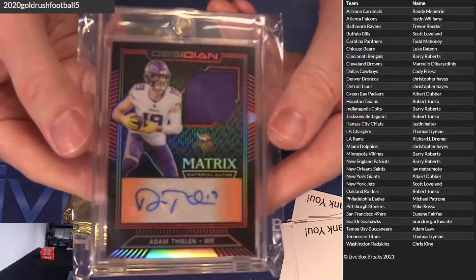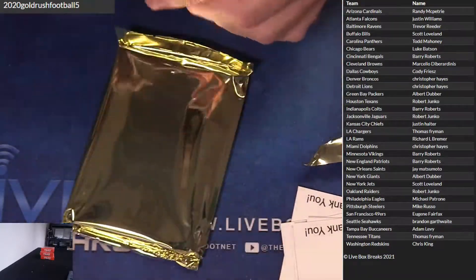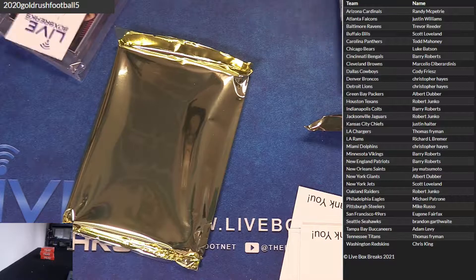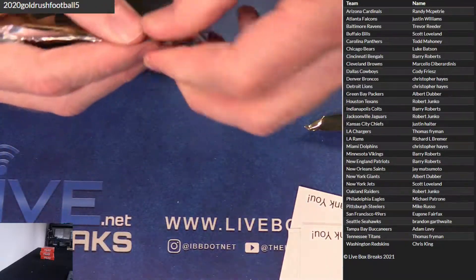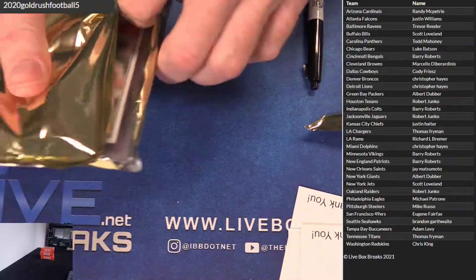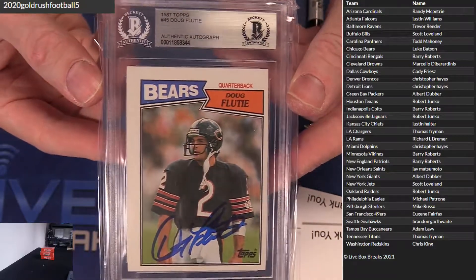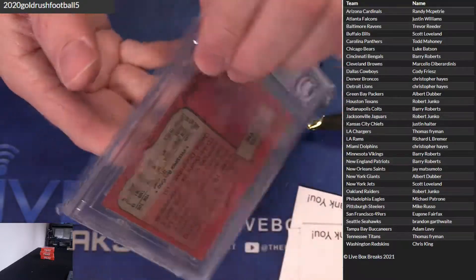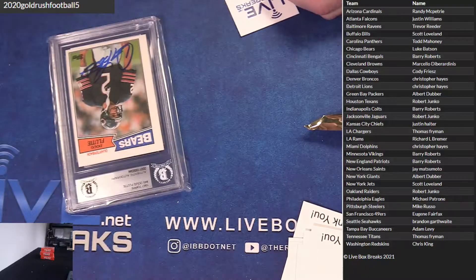And we got a Thielen Auto Jersey. Very nice stuff here, three out of 15. Good hit there for Barry. And we got a Doug Flutie '87 Topps Auto. Man, you got to love the centering on that one. A rookie Flutie — that's pretty cool.